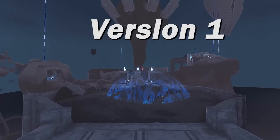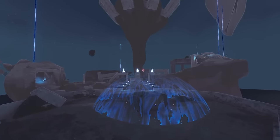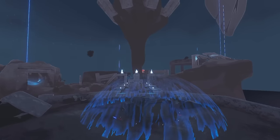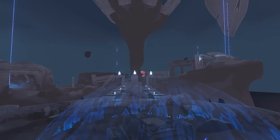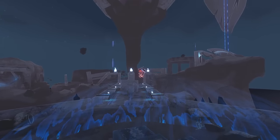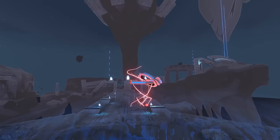There are two versions of this pillar skip. Version 1 applies to every single survivor and requires one specific item — an item that is already considered one of the most powerful items in the game: Head Stumpers. This version's setup is very consistent if you're able to get your hands on this item.